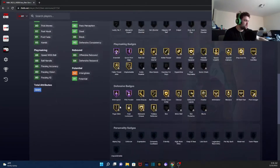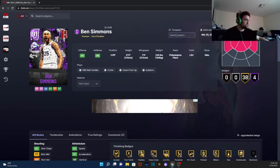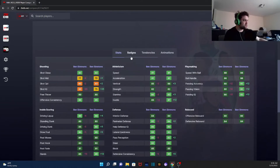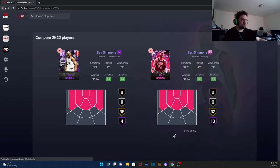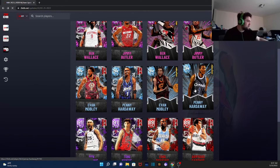Next we got Ben Simmons — I'm assuming he can't shoot, 63 three-pointer. I can't imagine he's very different from his other cards. Comparing him to the base version — yeah, they're not different. This is basically the downgraded version of the pink diamond. If you want to go pick it up, I'm personally going to, just because why not.